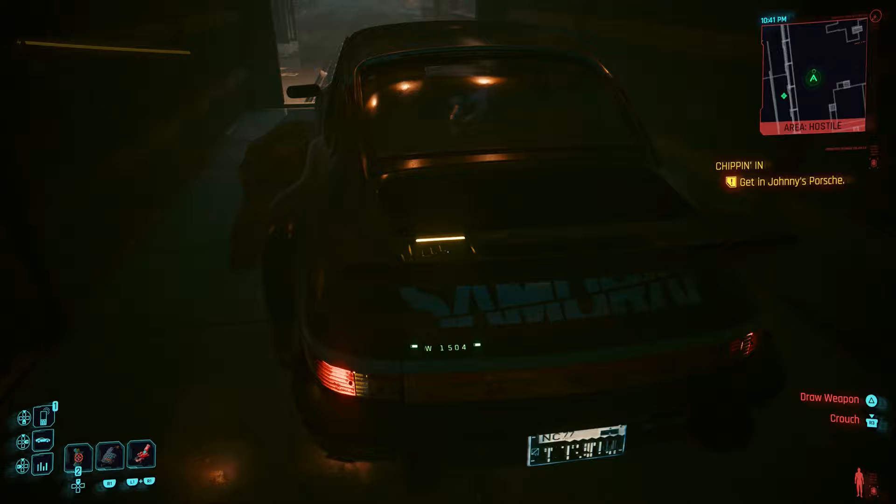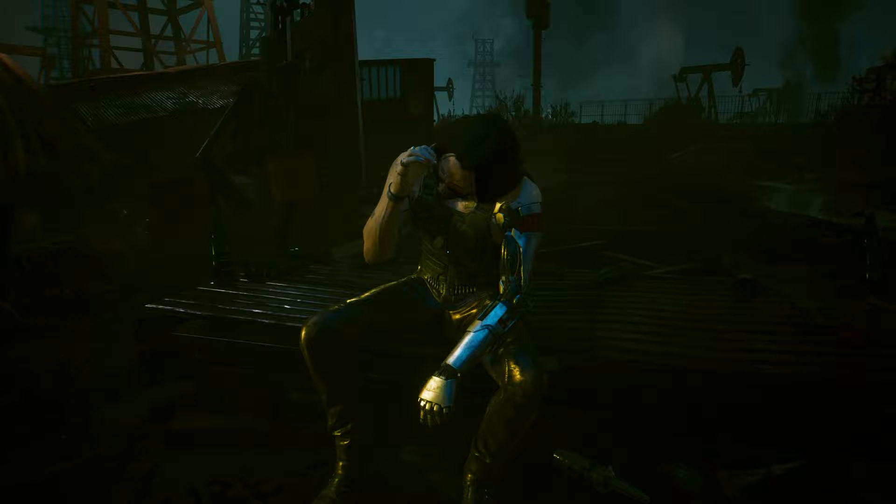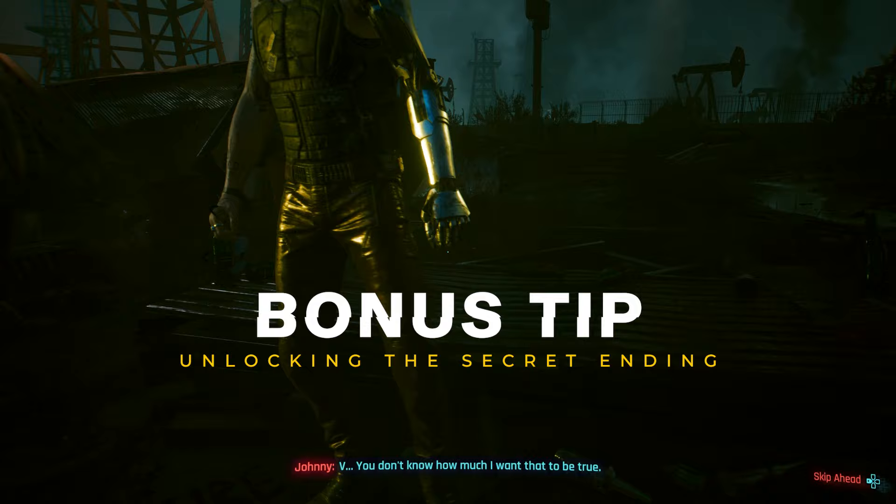It's better in every single way, but this is a classic. Hop in and then prepare to drive off into the sunset, sharing a beautiful moment with Silverhand shortly afterwards. And if you're trying to unlock the secret ending, here are the dialogue options, assuming you've already got over 70% in your relationship with Johnny.